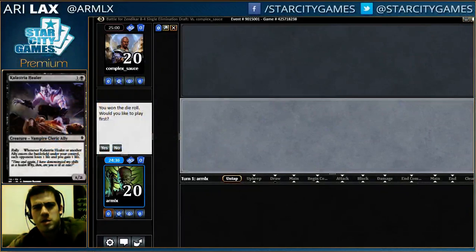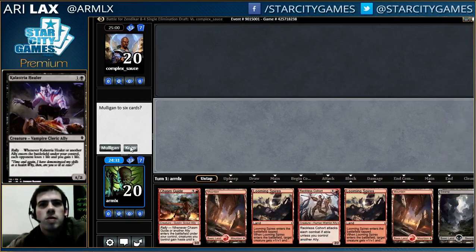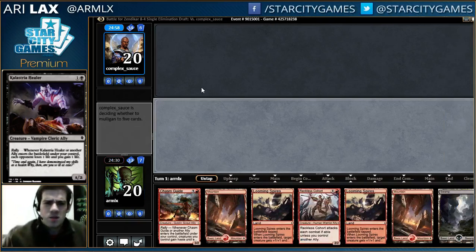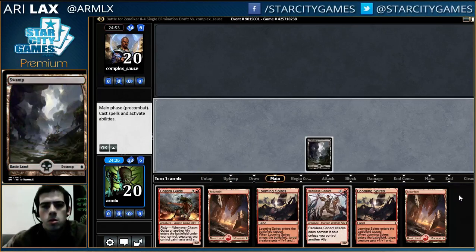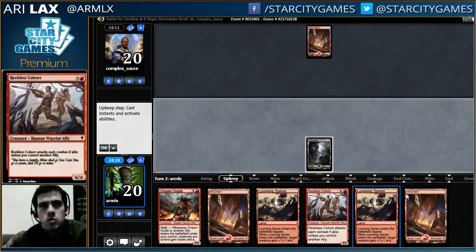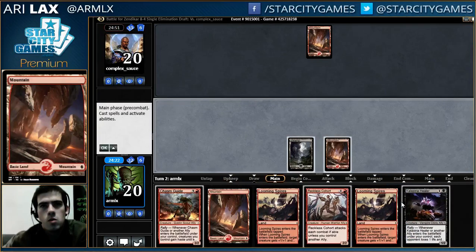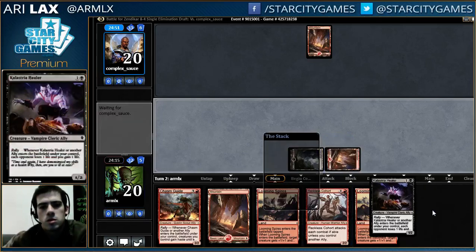My round started within five minutes of the other round ending. Not a great one but it's good enough. On the play it's kind of cool, I get to do everything in the right order. Please just give me another reckless cohort or a clostric healer. This attacks for three, that attacks for two - so this is better.